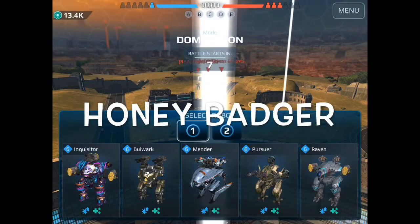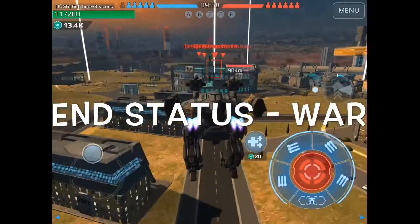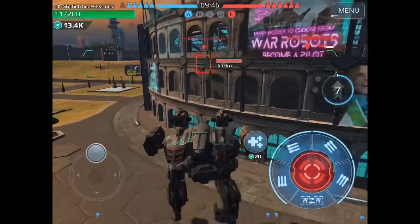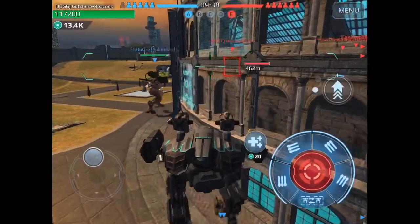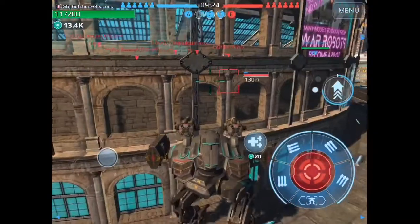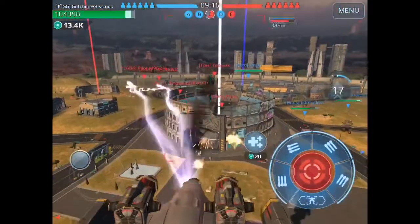I'm going to call this battle Honey Badger — you're going to see why here in a second. I actually have the Beacon Rush lineup in my hangar and I pushed Domination, but it works out great for this map because with Rome, you really don't need a General. What you need is basically a Beacon Rush hangar. So it's worked out great. I open up with Frick, my Death Button Raven.